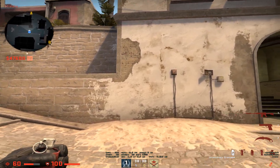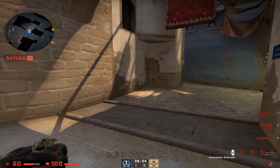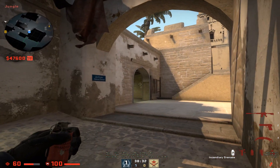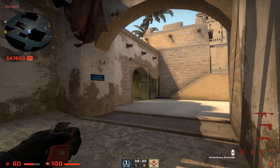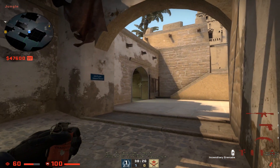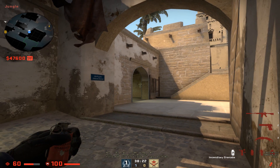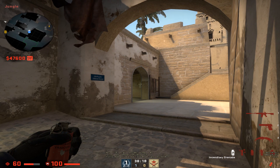If you want a Molotov chair from inside the jungle, you can come into this corner just here and aim at the top center of the electricity box. Crouch and walk forward, then jump through — just around here — and it should look like this.